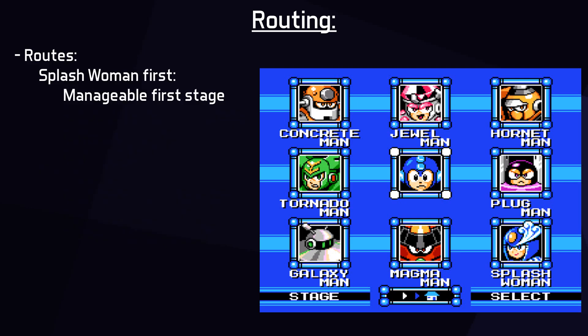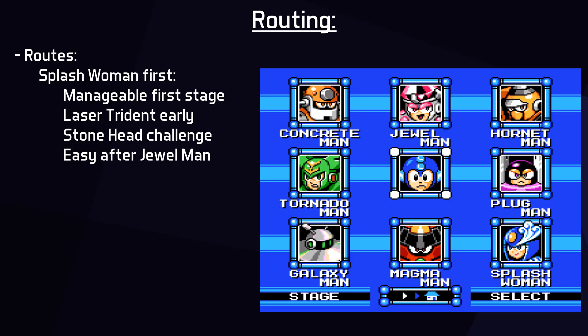The route I chose was the simple one, which starts with Splash Woman and follows weakness order. It starts with a slightly difficult Buster fight, but Splash Woman takes two damage per Buster shot. She awards the fantastic Laser Trident weapon, which pierces enemies and has two uses per one weapon tick, for a total of 56 shots. The weakness order begins after Concrete Man. The Stonehead mini boss in Jewel Man's stage is a pain point, because the only weapon available against him is Concrete Shot. You have to dodge the very random falling rocks pattern, which causes quite a few resets.